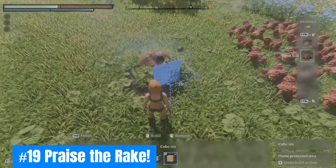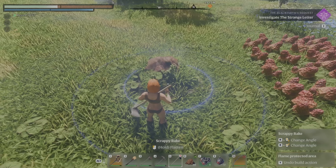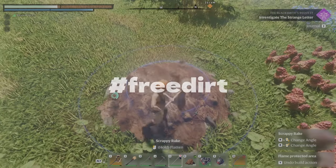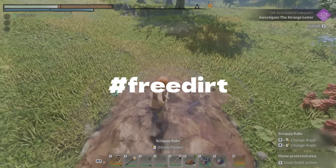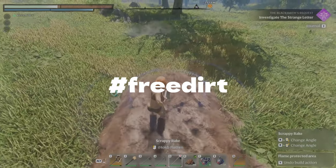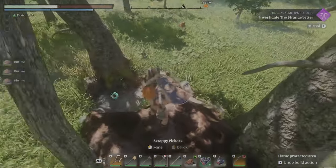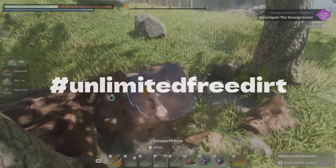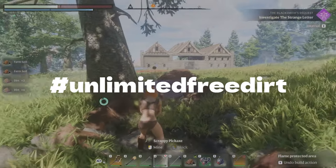Nineteen: Praise the Rake. Your rake is OP. After placing down a block of farm soil to buff growing crops, you can use the rake to spread out the soil — hashtag free dirt. You can also lay out a block of farm soil, use the rake to spread, then switch back to your pickaxe and farm away — hashtag unlimited free dirt.